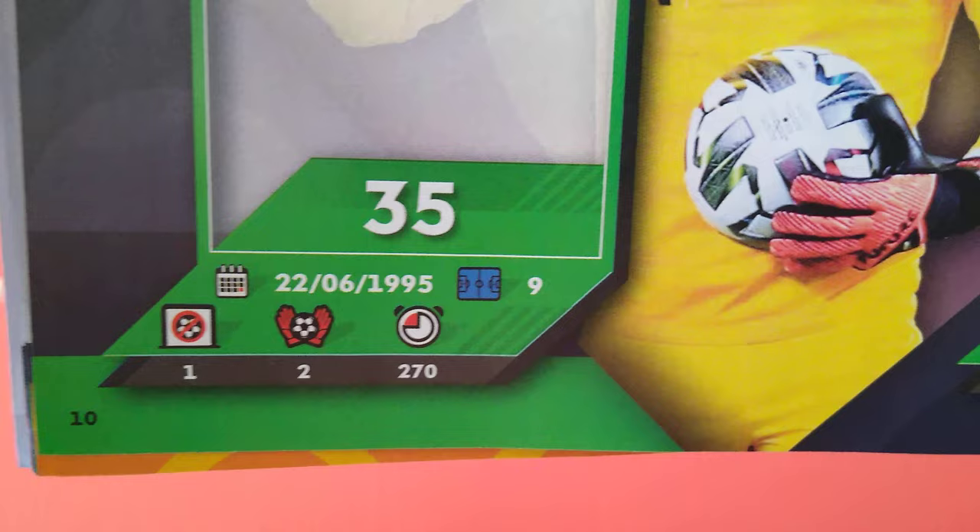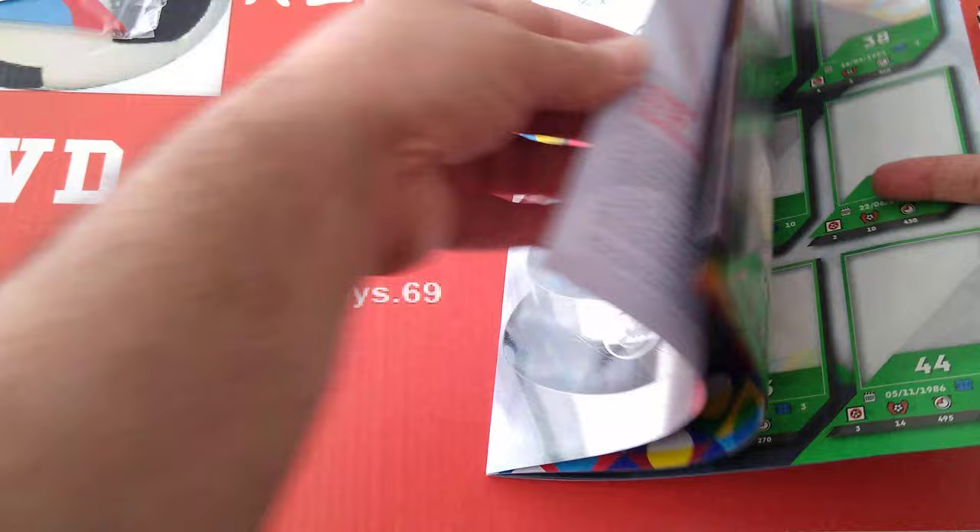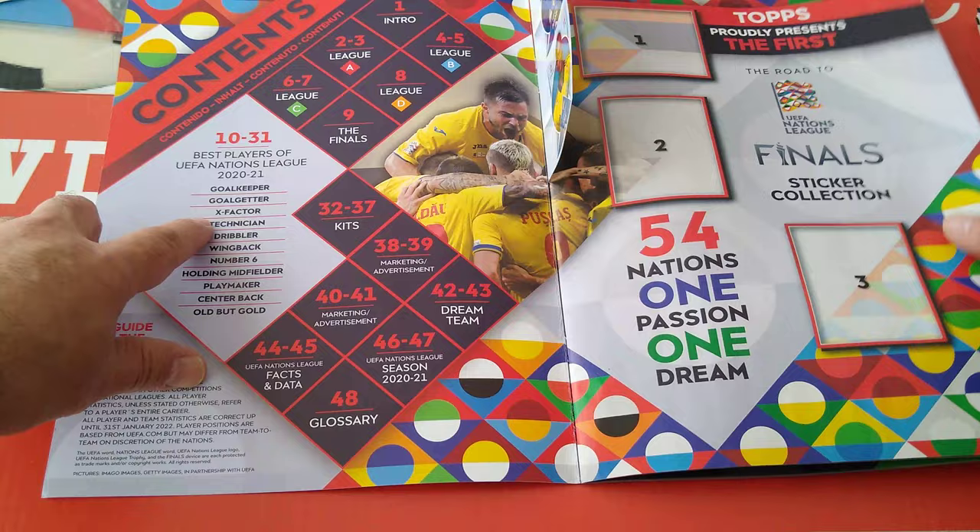Let's have a look at the statistics - saves, clean sheets, how many minutes played, so on and so forth. Date of birth or debut when they started playing - 89, 96, 94, 88. It's all in here, or it's going to be in the back. As you can see: goalkeeper, goalgetter, X-Factor - we're going to have a look at them one by one.